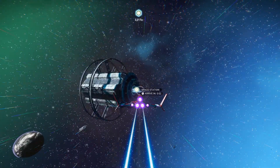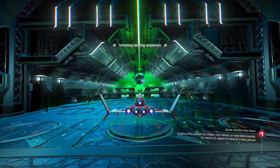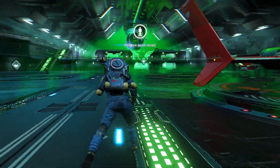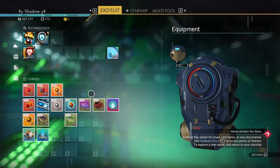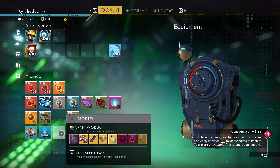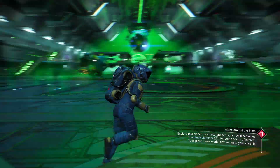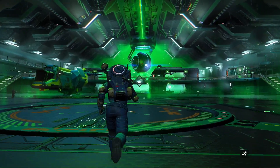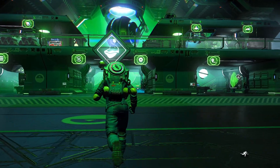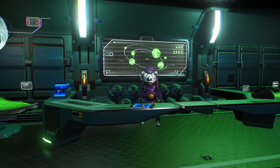We're going to fly over to the space station and talk about the next thing I do to make a lot of money. Now that we're in the space station, I want to talk about the navigational data that we have — this is going to be very important. This is one way I make a lot of money when first starting off. When you first land in the space station, you want to go to the right. You see this little light bulb emblem — there's your market in the middle and a teleporter. You want to look for this emblem — this is a cartographer, and this is going to be a very important character for how I actually make money in this game.